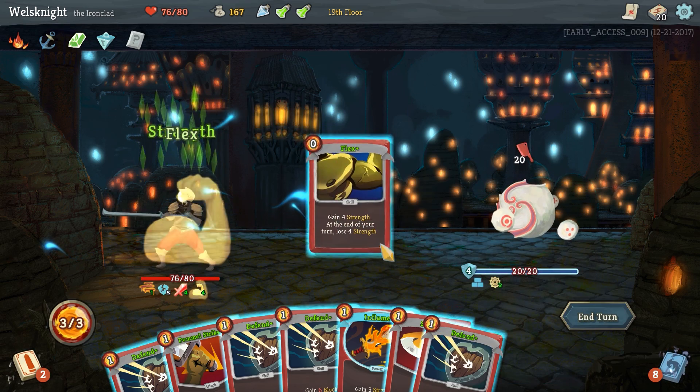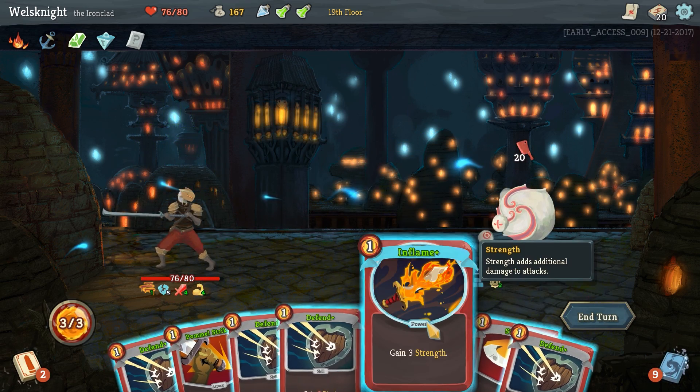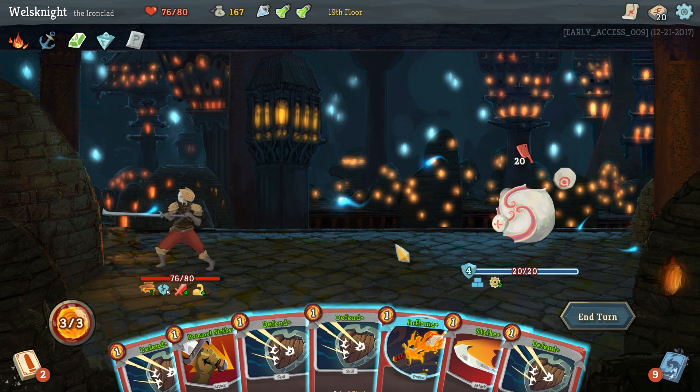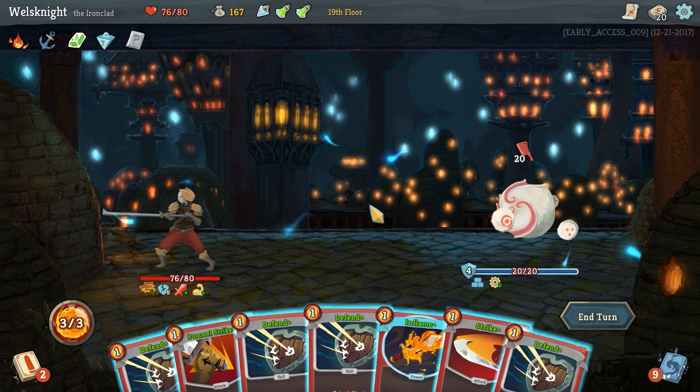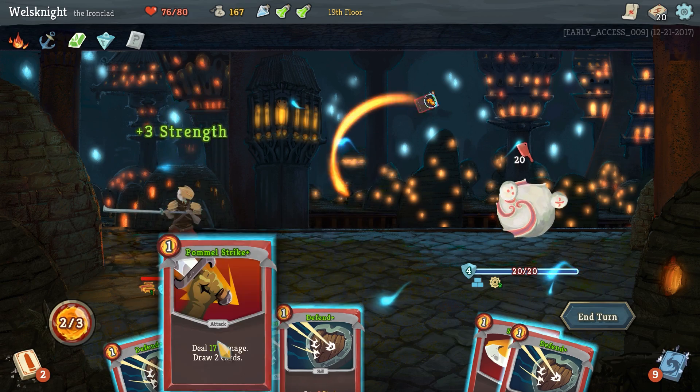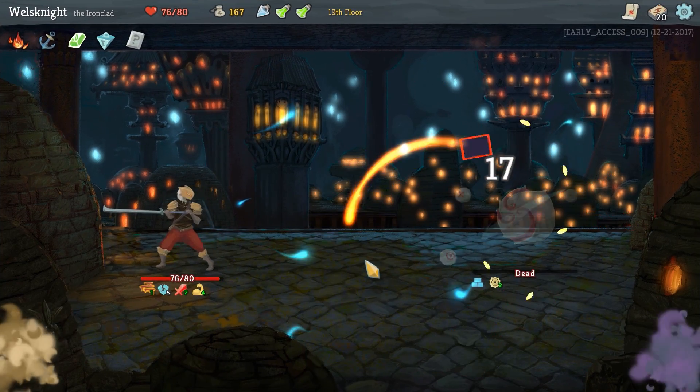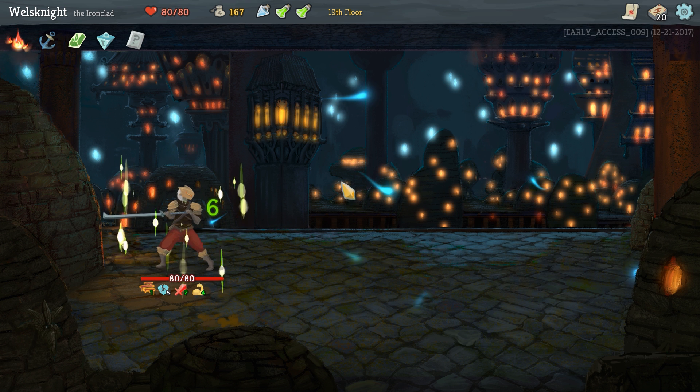The odds are fairly good, especially with this flex card right here — that'll help tremendously. We should be able to finish him: we'll go inflame, that'll give us more strength so we'll hit harder. We'll strike, we'll pommel strike, and that's the end of the Sphere Guardian guy.